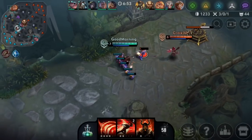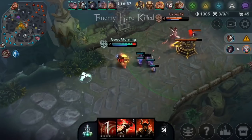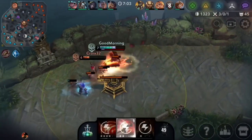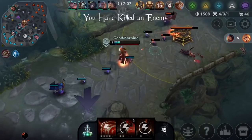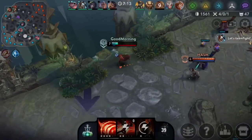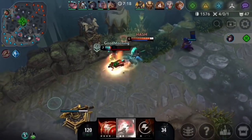I could probably dive in but I don't want to get ulted. I could just poke them out — oh they just wasted their ult, wait I can kill them here! They should not have wasted their ult. I don't even think I actually had to ult that — I think I could have just used my dash, that probably would have been fine. But I still have my Flask so I'm good.